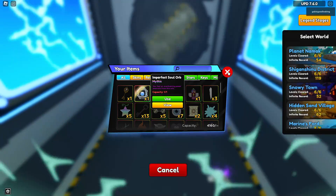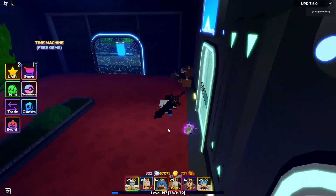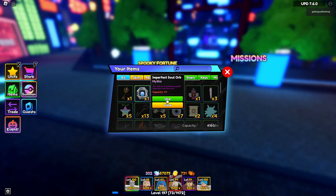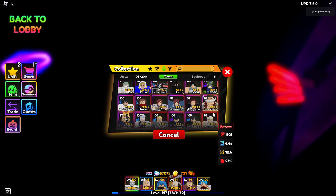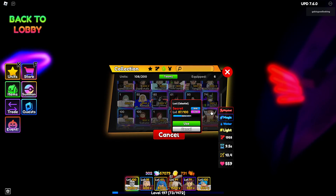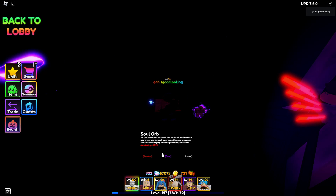The only way you can get the Imperfect Soul Orb is from the Legend Stage 6, and it's pretty easy. I've made a video on it doing it solo - it took about 15 minutes, which is pretty average. Now let's go ahead and go to the Imperfect Soul Orb. Your soul feels an unbearing power! I will need to sacrifice another unit - I'm gonna sacrifice Erza.